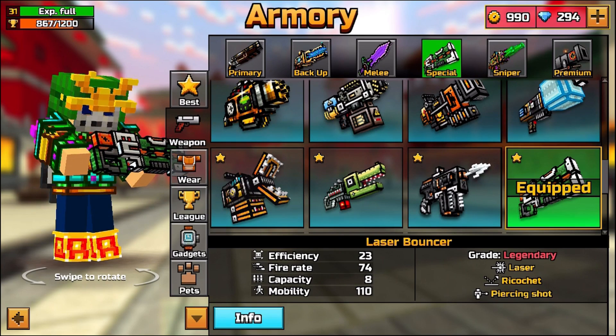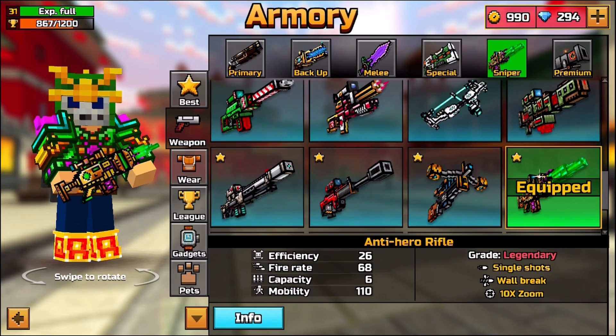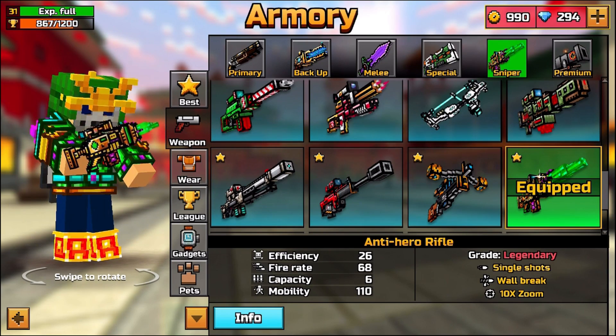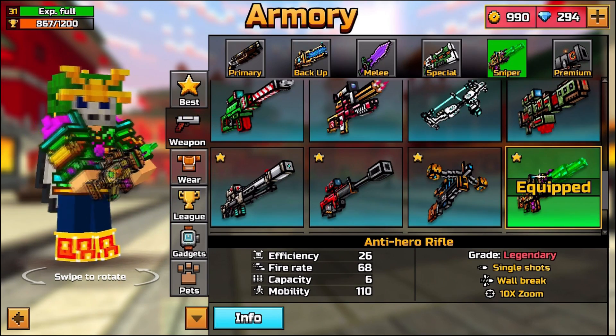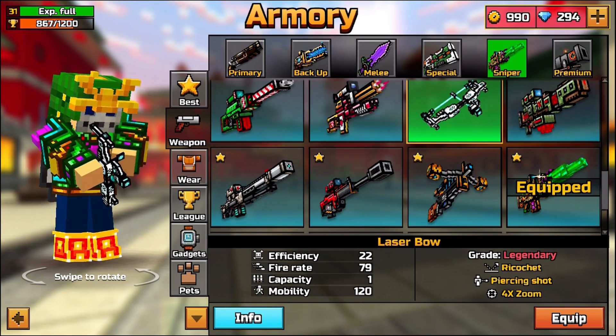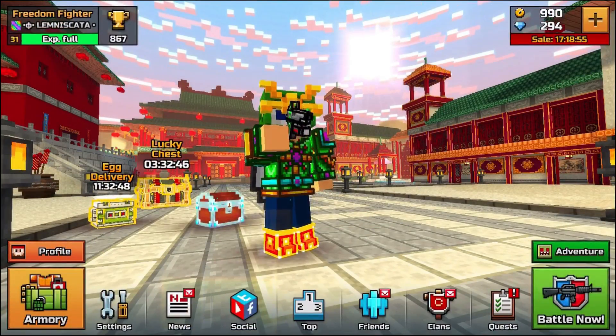For the special section we have the Laser Bouncer — a fantastic weapon, I love it. It's a ricocheting weapon, it's a ton of fun, and it's going to be great for today's video. For the sniper section we're actually going to have two weapons — starting off with the Anti-Hero Rifle, the gold edition, and then eventually switching to the Laser Bow for the remainder of the video.